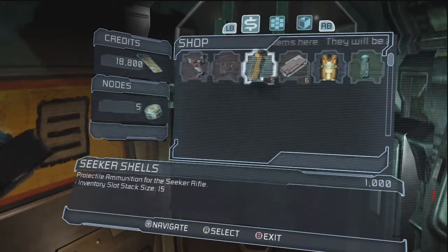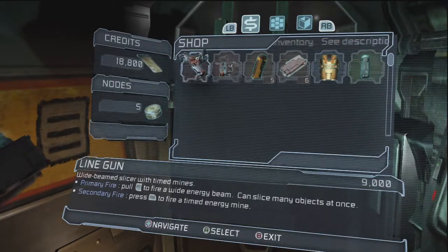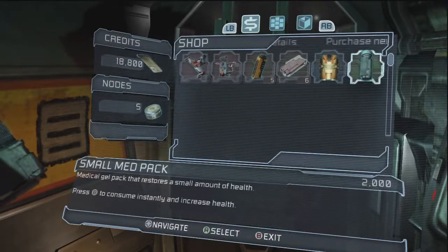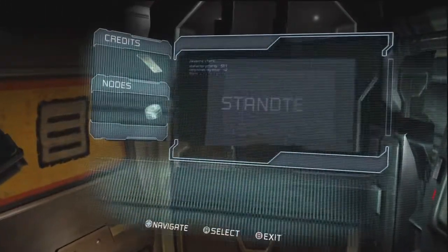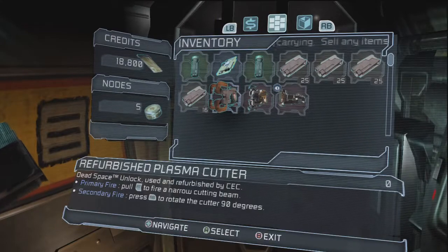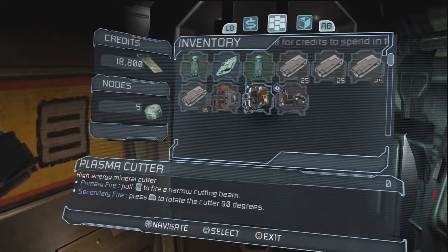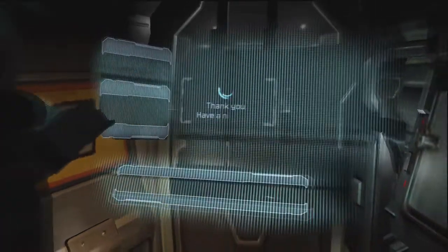We got 18,000 bucks. What do we got here? We got seeker shells, javelin gun, line gun, some plasma energy, an engineering suit. Not a lot is really available right now. What is the difference between the two of these? Primary fire — this is a Dead Space unlock. I assume my refurbished plasma cutter is probably better than that one, but I really don't know. So we'll just hold on to it. We don't have a lot of guns right now anyway.